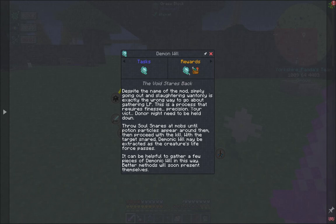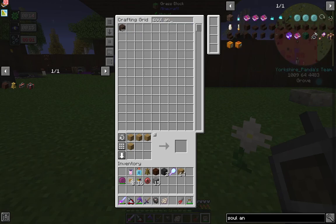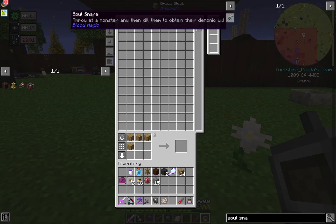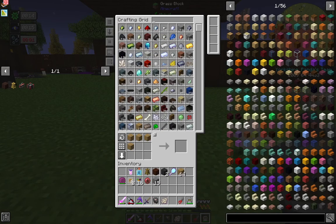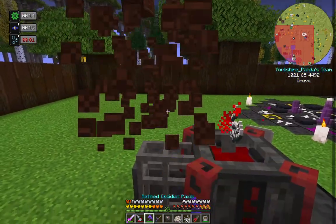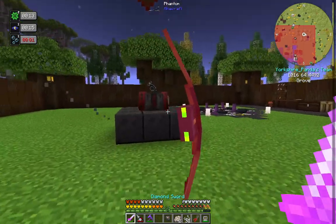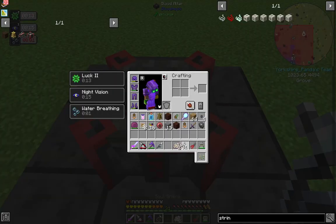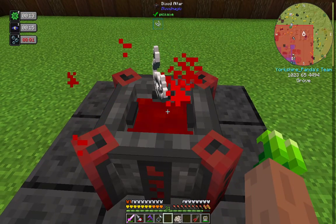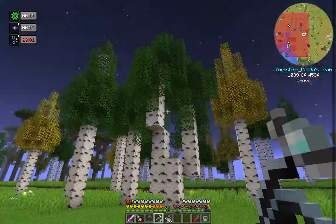Soul snares are easy enough — it's string dropped into the blood altar. Let's get a couple made. Now the window in which you have to kill them doesn't last very long, so it's best to hit the mob with the soul snare and then kill it as quickly as possible. We got a few wills there, so that's enough to start.